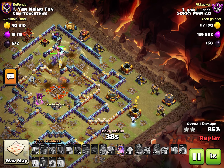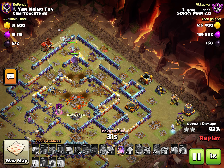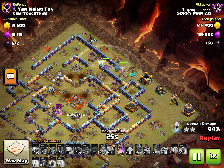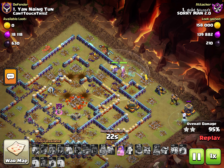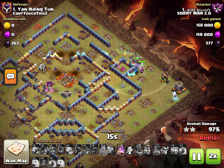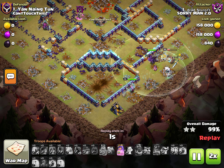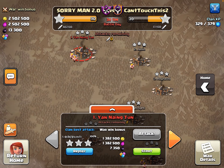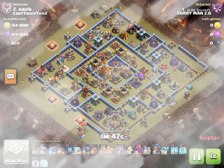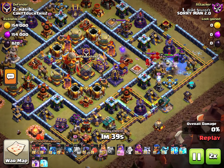Usually the first war after Clan War Leagues is pretty bad — it ends badly because we're just not used to it and too many people fail their mirror. But with this one, we started off with a three-star attack here. This enemy clan just kept running bases that were super compact. The next attack goes in with what looks like super archer blimp — there was a hole in the base there, so that might have influenced the decision.